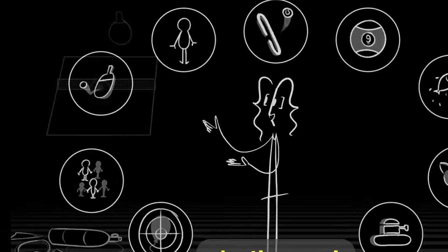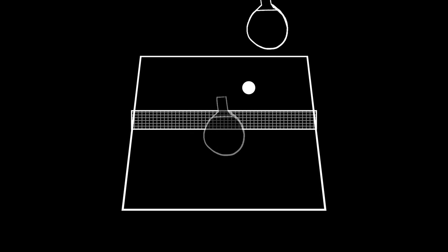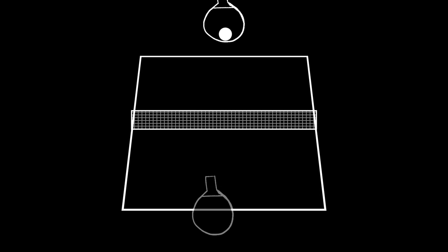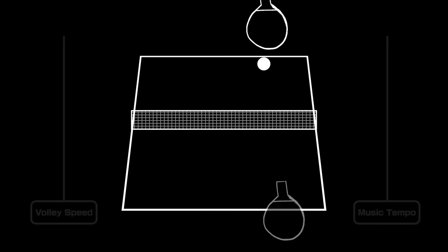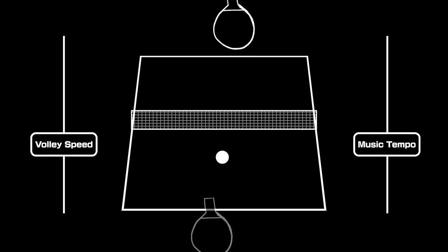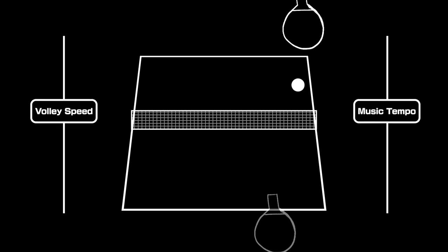For instance, one minigame was just a table tennis volley, with electronic music that sounded pretty bouncy. But as the volley got faster, so would the tempo of the music. Since it's all played in real time with virtual MIDI instruments, that tempo could change fluidly.